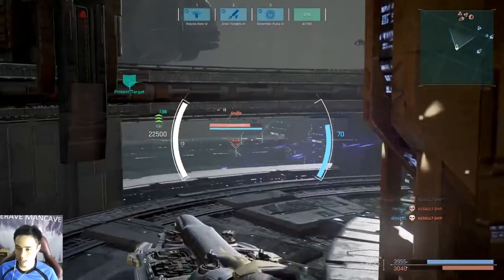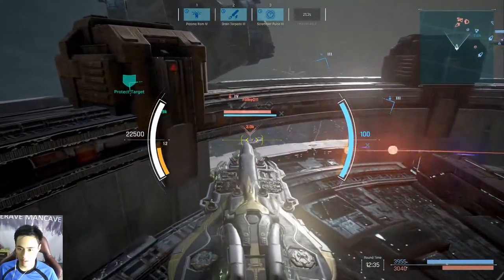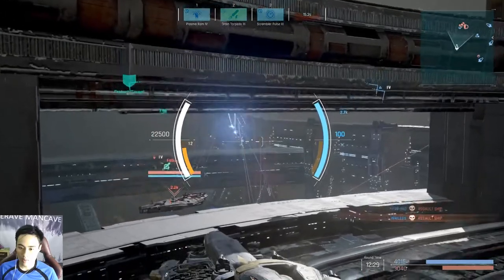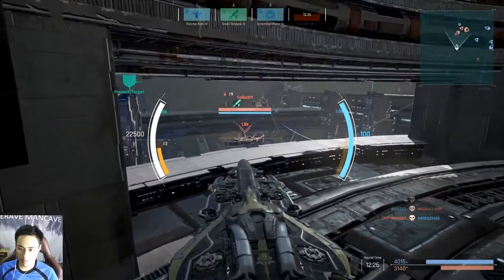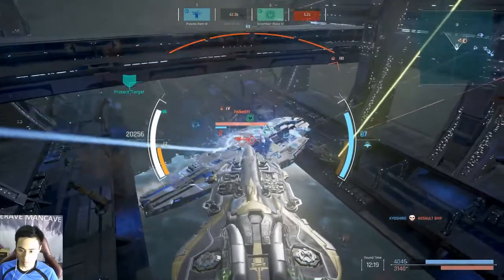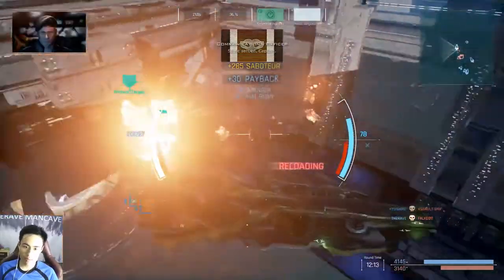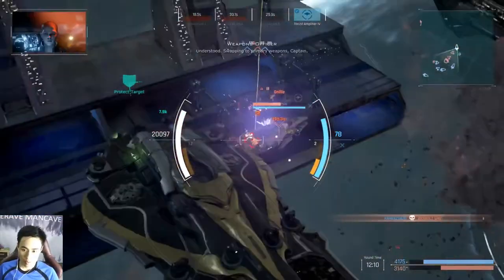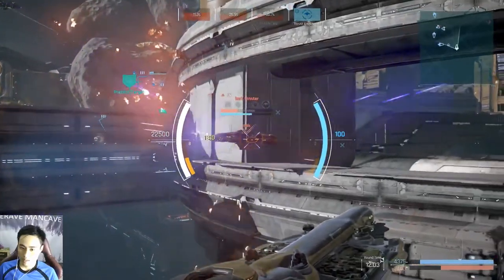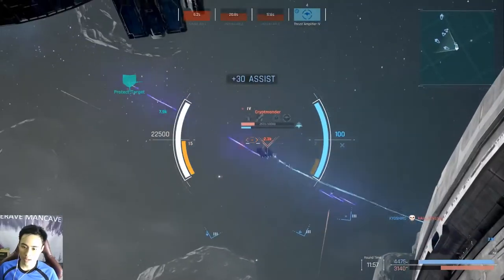Boost up! Okay, now they are sticking together — when they stay together it is really hard for us to ram. We can perhaps go for the supporter, which is practically our job. And that's how we ram — try to take down as many people as possible when you're at it. The corvette is coming in hot and spicy.